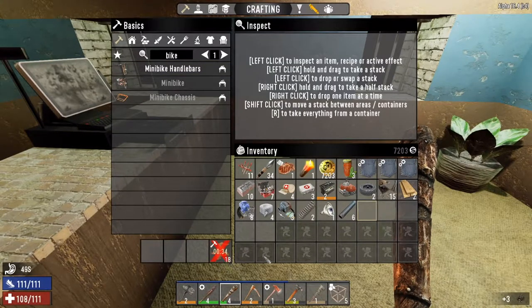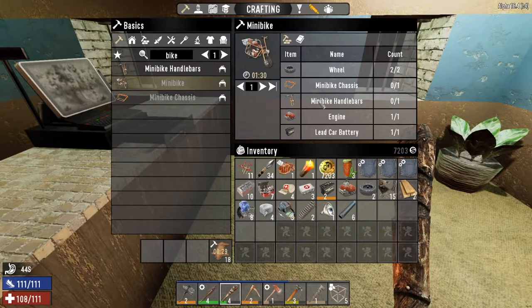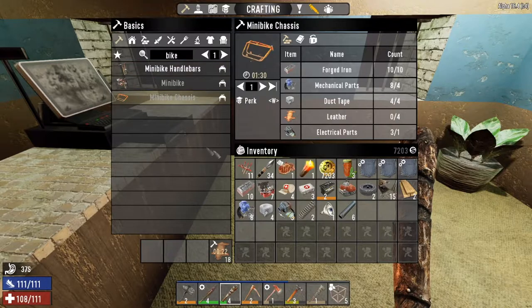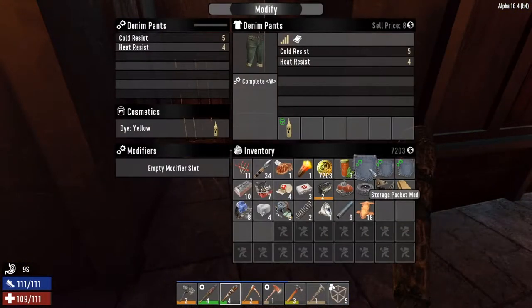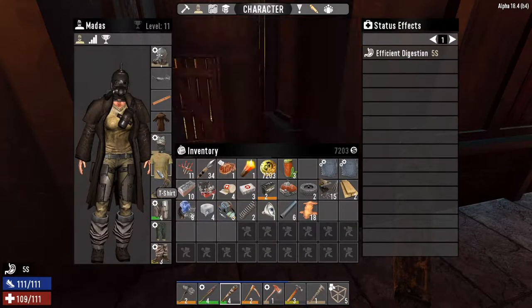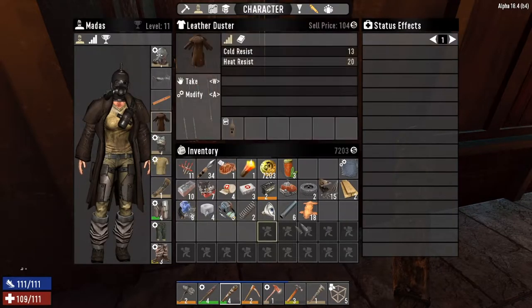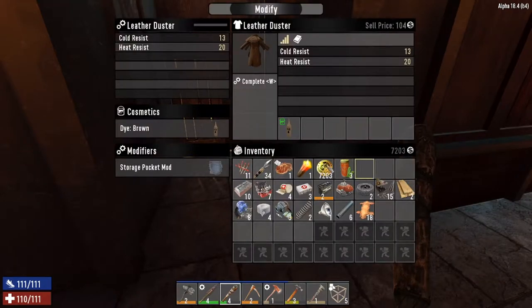We'll have 18 leather off that which will be enough for crafting all the other parts. We've got to do the handlebars - got all that, got enough for that. And by the time we've deconstructed them we'll have enough leather as well. So last night I crafted some storage pocket mods - it's only one extra space but all three of them gives three extra spaces. Let's get them equipped.